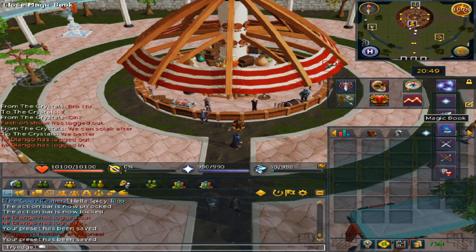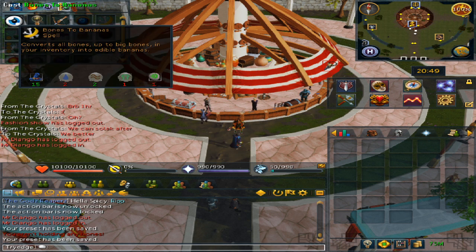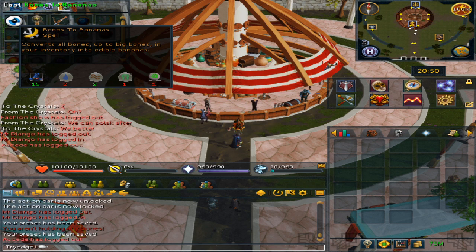Open up your magic spell book and make sure to go to the high alchemy icon to scaling. For the bones to peaches spell you will need 15 magic, 2 water runes, 2 earth runes, 1 nature rune, and then 1 bone or big bone in your inventory.